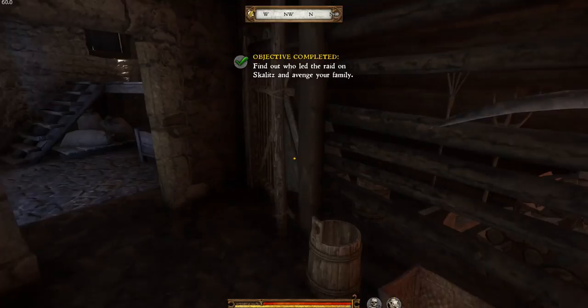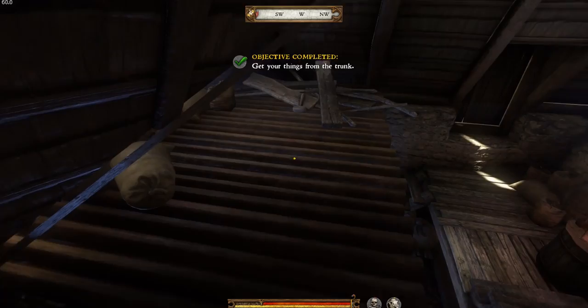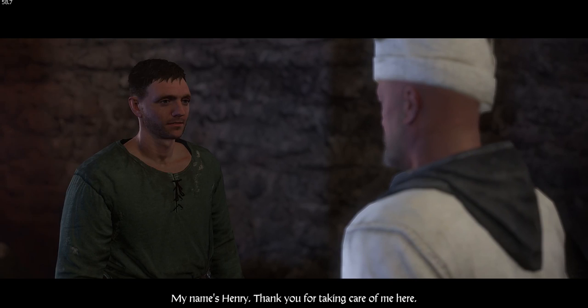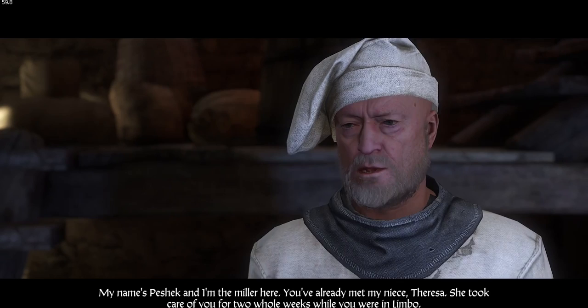Can we have that scythe? That'd be quite good. Teresa's miller uncle — do you have any weapons? Is that a wooden hammer? Can we take the mallet? Apparently not. That's a nice lantern. Ah, here he is — Miller Peshek. I'm Henry — thanks for taking care of me. My name's Peshek and I'm the miller here. You've already met my niece Teresa — she took care of you for two whole weeks while you were in limbo.